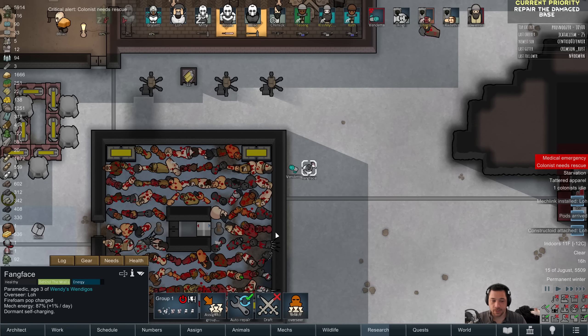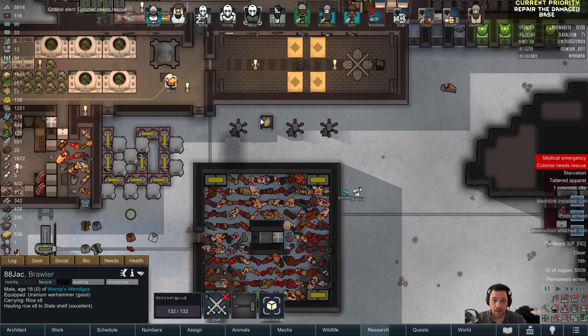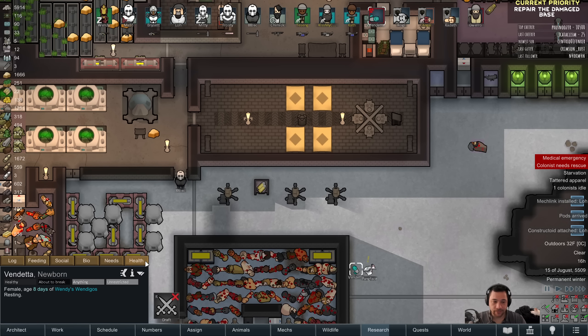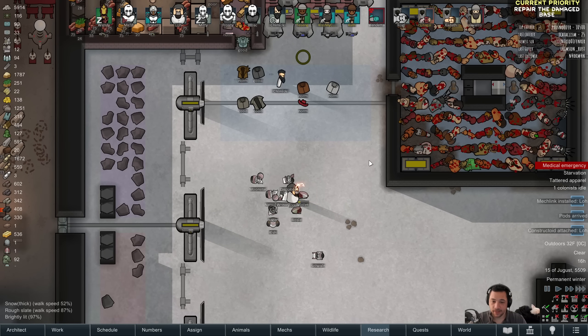I'm going to dormant self-charge them until the exchange is done — except I shouldn't dormant self-charge FangFace because of the baby situation. There's a bit of a problem with that. Let's go rescue Vendetta from the snow — nothing like a malnourished sick infant laying in the snow.